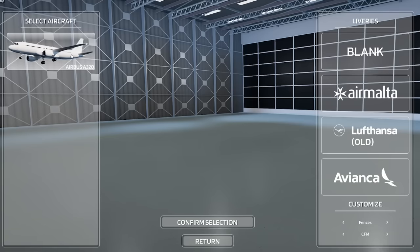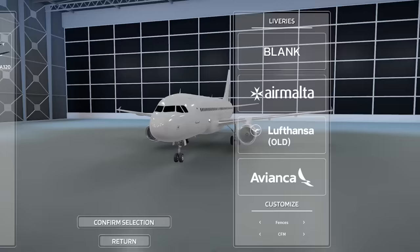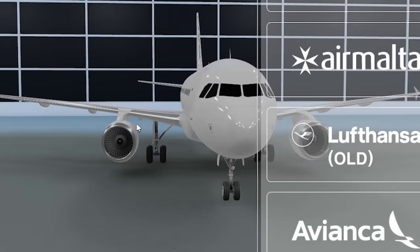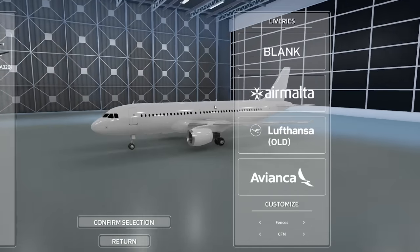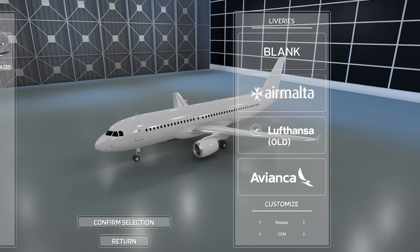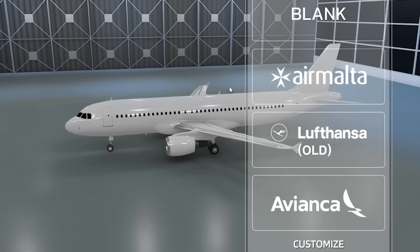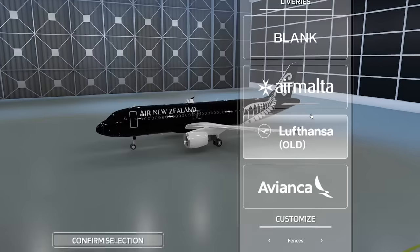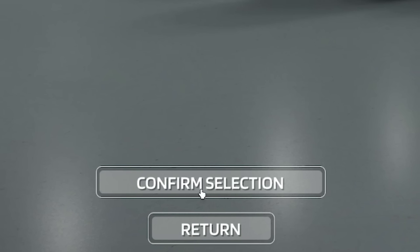We have an A320 — that's pretty much it, the only plane in the game so far. But it looks really good; the model is really clean, I like the chrome detail. Look at all these liveries — we got blank, we got three New Zealand liveries, but we don't have Air Canada. Let's spawn in.